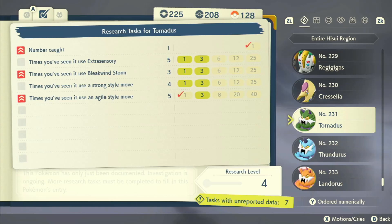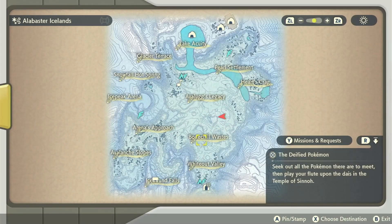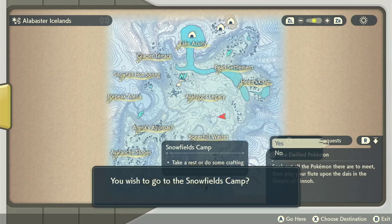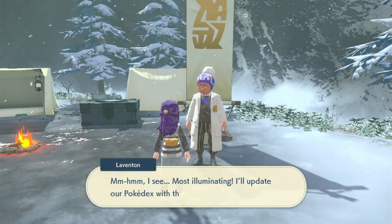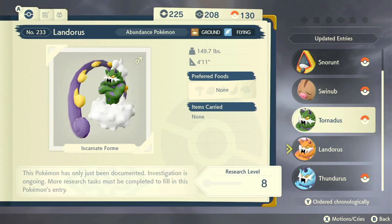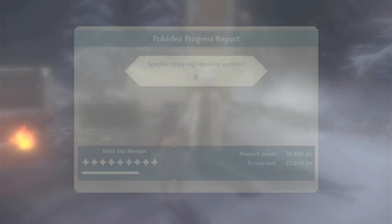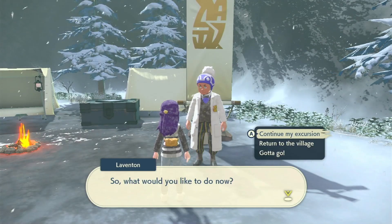I need to get Landorus back. I don't know if that would count as completed. So I'm going to fly back and quickly check if this is counting as completed. These guys are complete. So I need to do Landorus — a couple more things for Landorus and then we're done, and I can go finish the thing with Mistress Cogita.